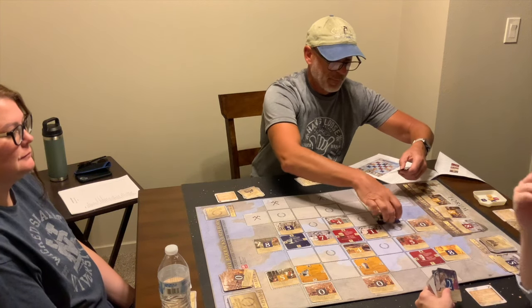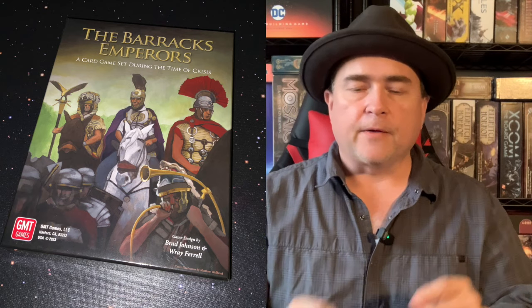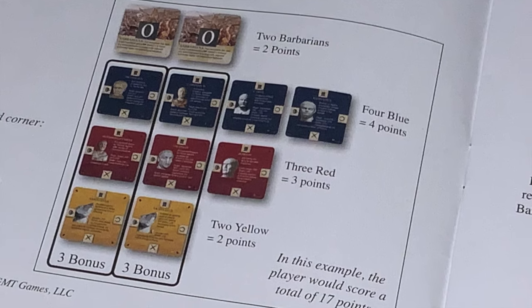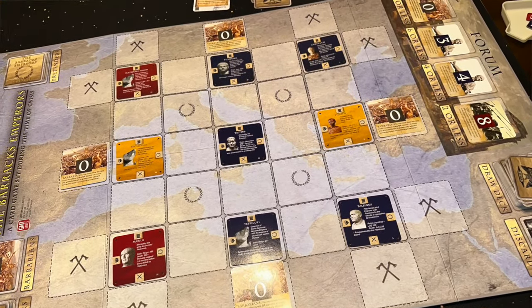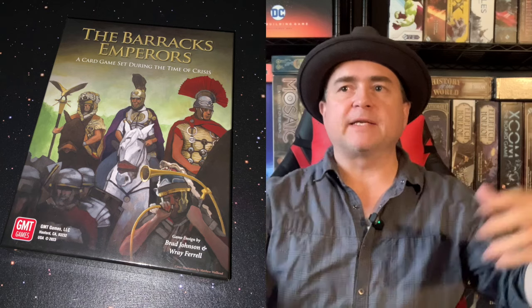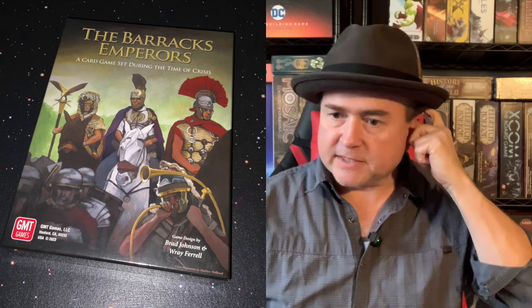Once players have completed three rounds, they go to scoring. You score the emperors, and any barbarian cards that influence cards allowed you to take—they're each worth one. You also score sets of emperors; depending on the number of sets you have, you get greater scores. Whoever has the highest score wins the Barracks Emperors. And that is basically how you play the game—there are a few other bells and whistles, but you're trying to capture the emperors by playing cards in the various places.